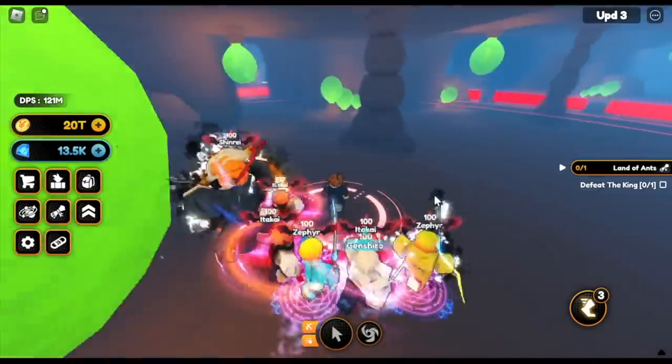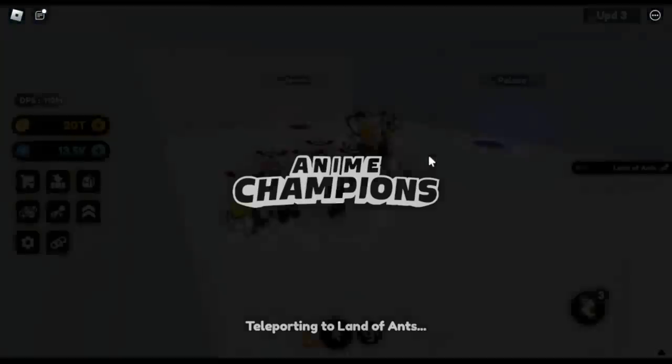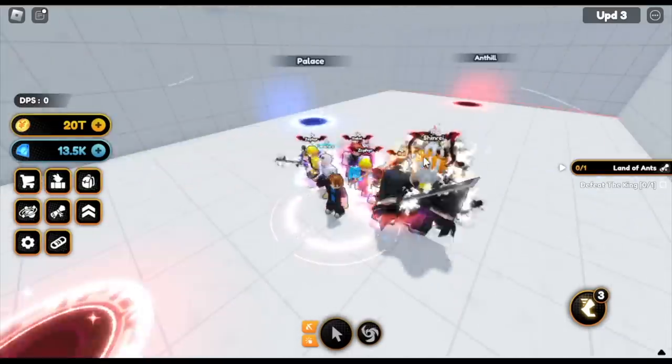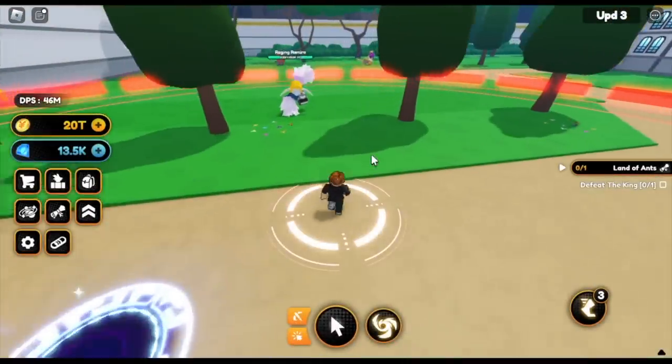The Ant Hunter will summon a portal. All we need to do is head to that portal. Pocket dimension. We have three entrances here. Obviously, we're gonna choose the palace, and we will find our final enemy.